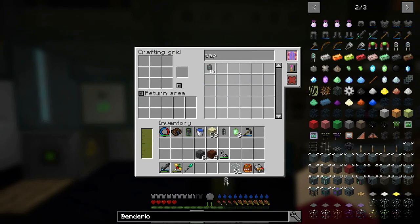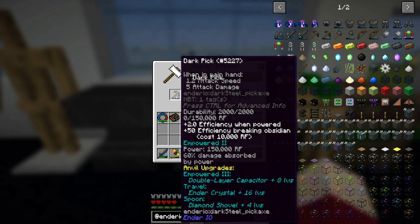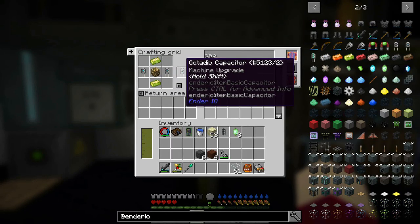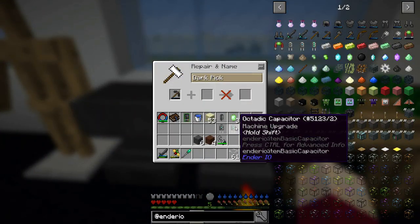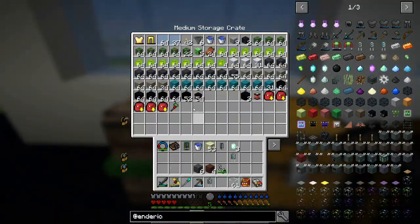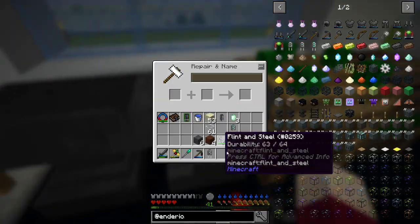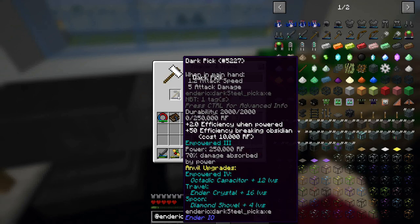For empowered three we need a double layered capacitor and eight levels. I have a feeling where this is going. We grab that and make one up. We don't have enough experience, so let's grab some solidified experience and shift right-click these to get some levels pretty quickly. Double layered capacitor plus eight levels gives us empowered three.